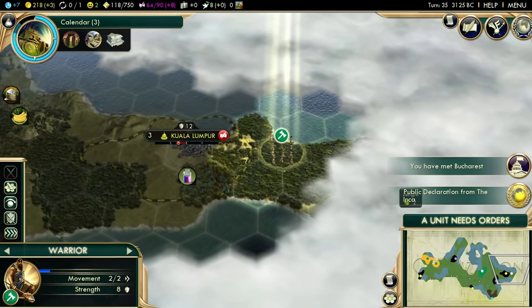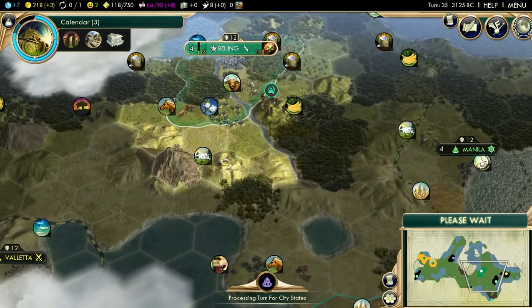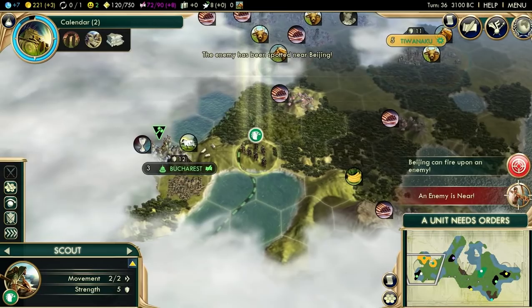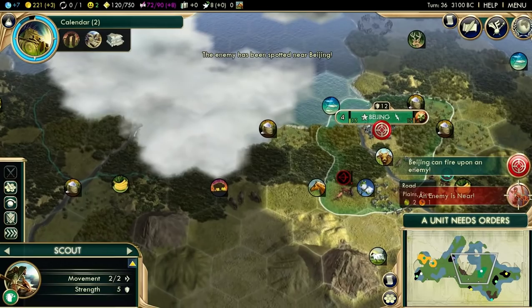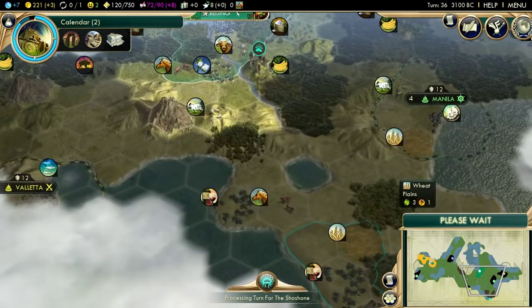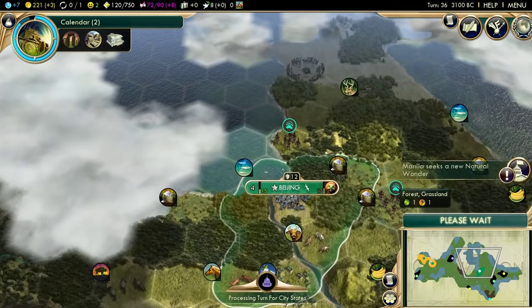It seems like there's a thin strip of land passing through here - this is a weird map. It seems more like a fractal map than a Pangea map. Did Pocatello just... settle a city over there? Out of all the places he could settle a city, I was for sure he was going to grab this other location. Well, that's Pocatello for you.